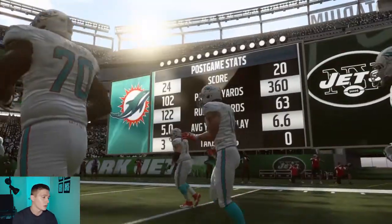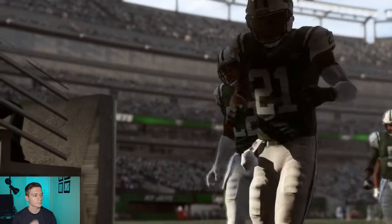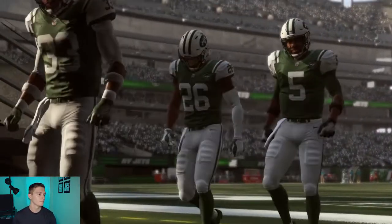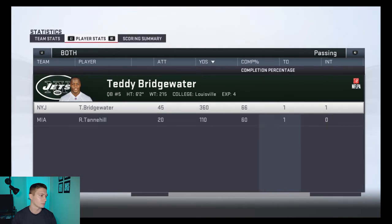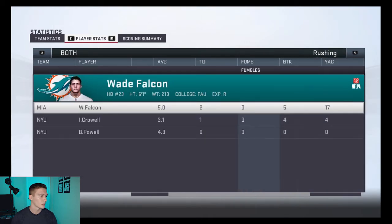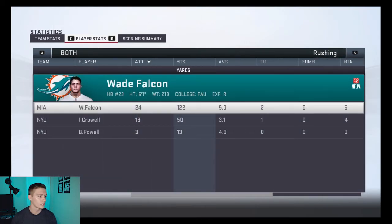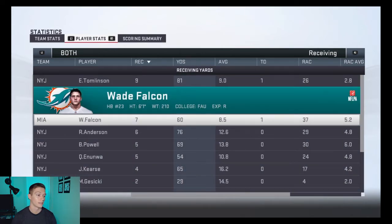We only had 100 passing yards, but 122 rushing yards thanks to Wade. Let's look at the player stats. Teddy Bridgewater had a great game: 360 yards passing, 66% completion, 1 touchdown, and only 1 interception. Ryan Tannehill only threw for 110 yards, 60% completion, 1 TD, no interceptions. Wade Falcon finished with 122 yards rushing, 2 touchdowns on the ground, a 5-yard average. Receiving: 7 receptions for 60 yards and a touchdown. Really good day for a running back.